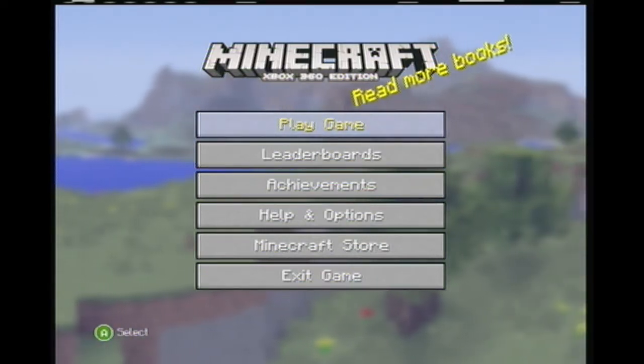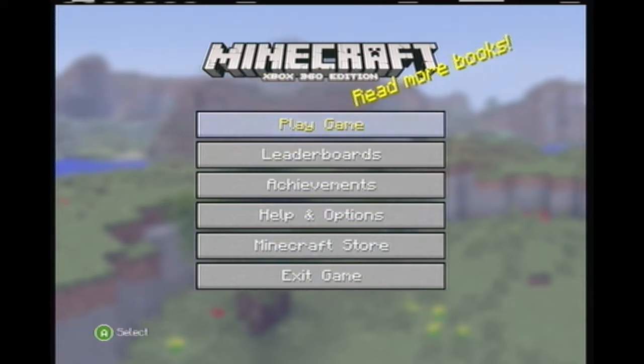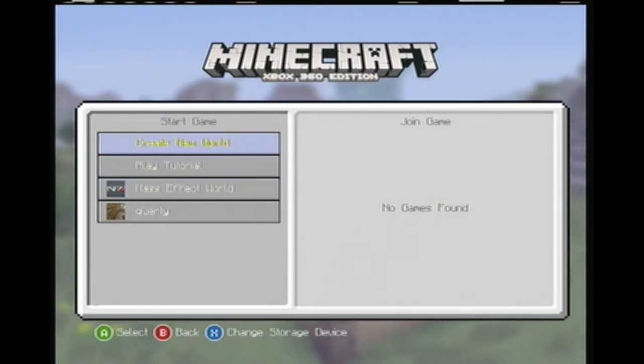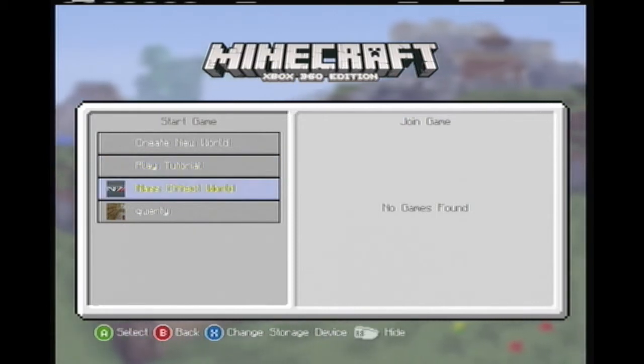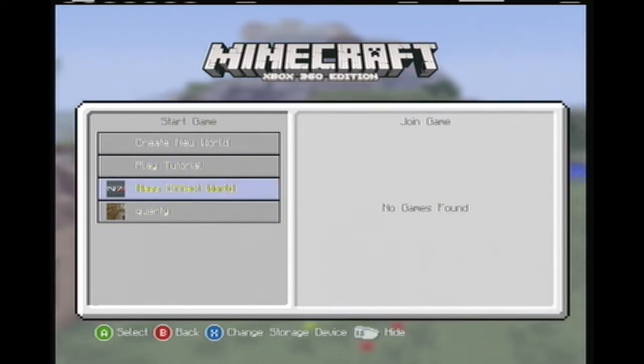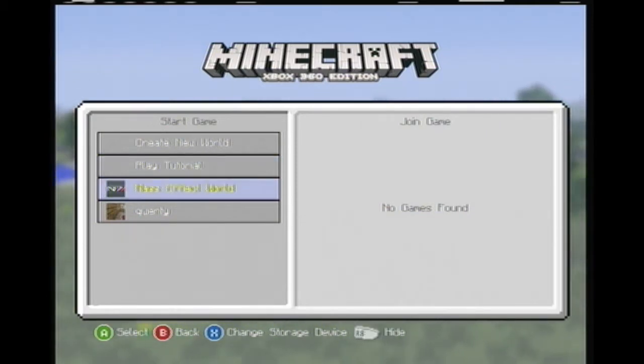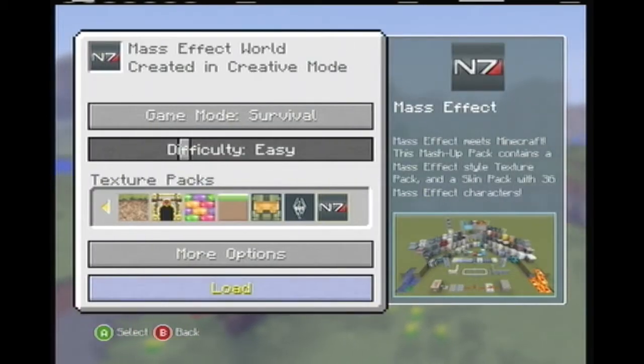Hello everyone, today I'm playing something kind of different — Minecraft Xbox 360 Edition. I'm more fond of the PC edition, but this is the Mass Effect mashup. I haven't checked it out yet; I bought it because I thought it looked cool. They also have Skyrim and Halo mashups which I'll probably end up playing if this goes over well. Sorry it's blurry — my Dazzle capture device plugs in so I can stream or record video from the Xbox.